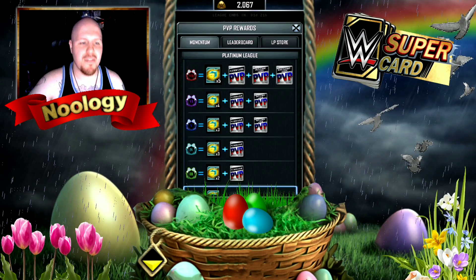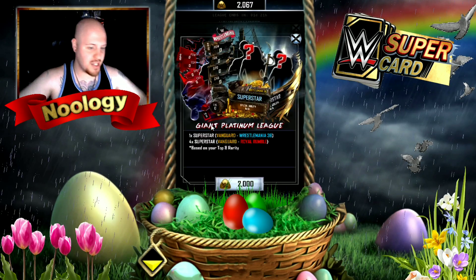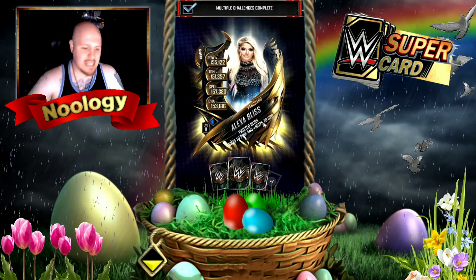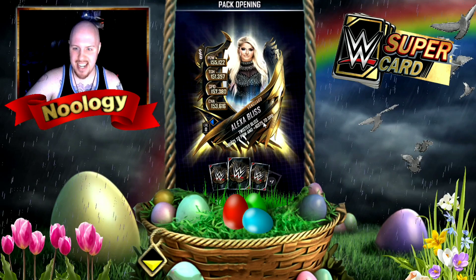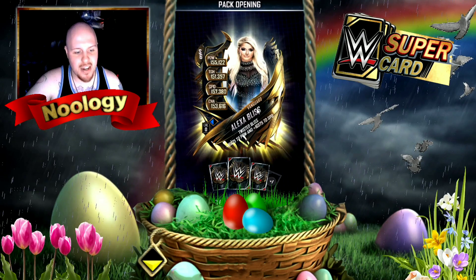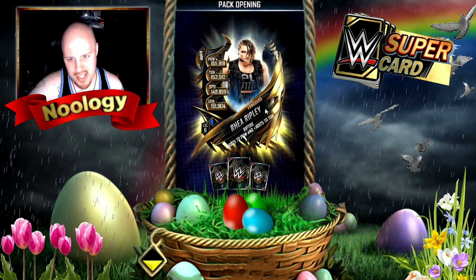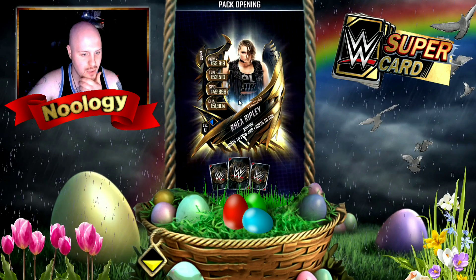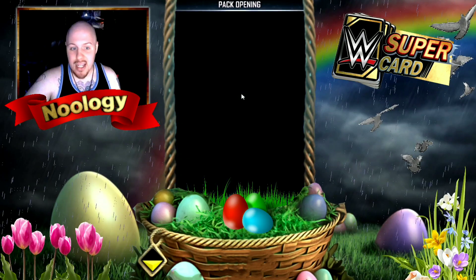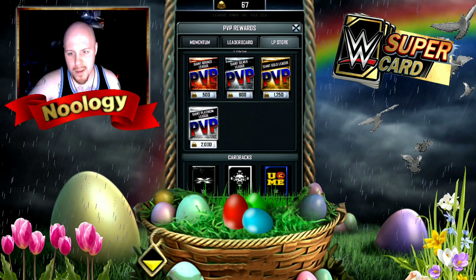Now let's move into the giant platinum league pack to wrap the video up. Let's see if she'll get a WrestleMania 36 card - that would be awesome. Here we go - it's not looking like she's getting a 36 card unless that last one is. She gets a Vanguard Alexa Bliss - nope, it was a Vanguard, so no WrestleMania 36 card, not even a Royal Rumble card. Wow, this was extremely disappointing - Vanguard city. And it's an all-female pack! She got all females - too bad Vanguards aren't that beneficial anymore.